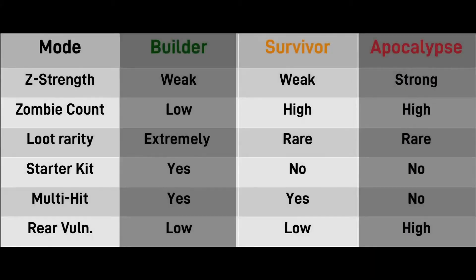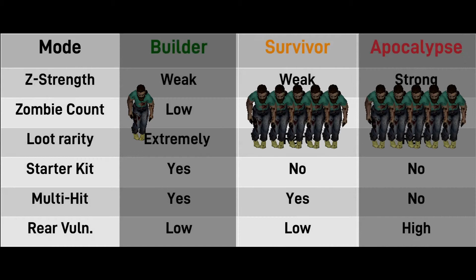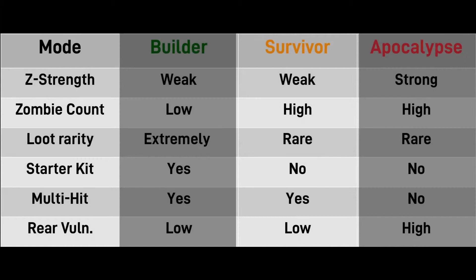Next there's Survivor mode. Zombies are still weak but there's a lot more of them. For each zombie you meet in Builder mode you should meet five zombies in Survivor and Apocalypse modes. Loot is easier to find in Survivor mode and you still have the ability to multi-hit, and your vulnerability from the rear is still low.